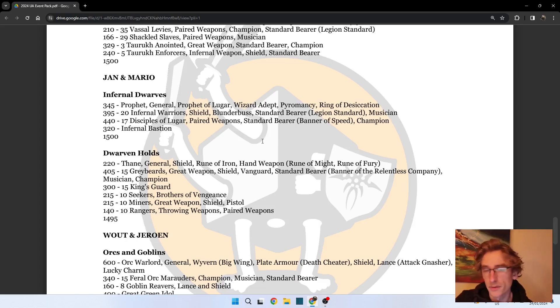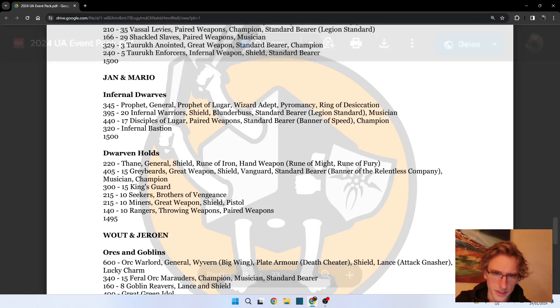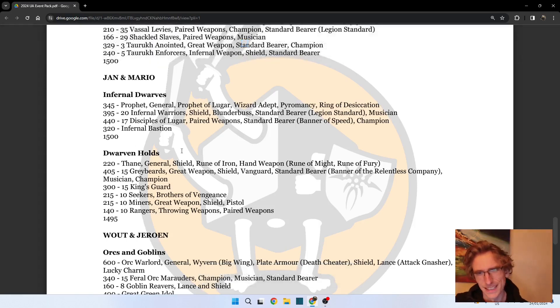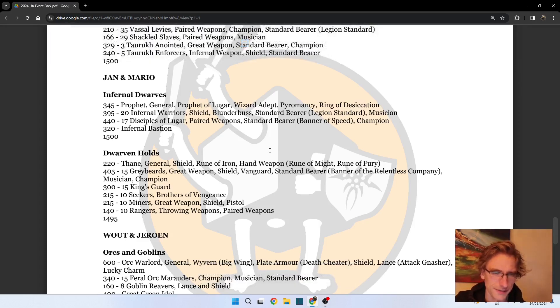If you have a lot of Dread Elves in the format, Pyromancy will definitely pay off. The front of the wall on Dwarves with a shield and a Blunderbuss with an Infernal Bastion - this unit of around 700 points is going to be really difficult to shift, with Resilience 4, 3+ armor save, and static combat resolution for days at this format.